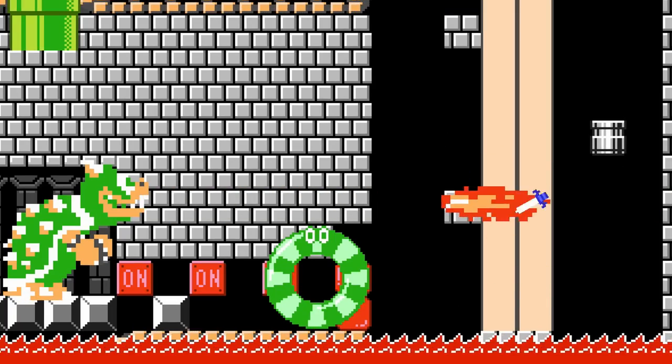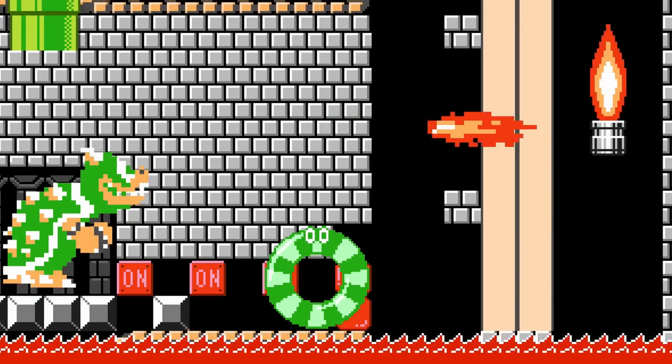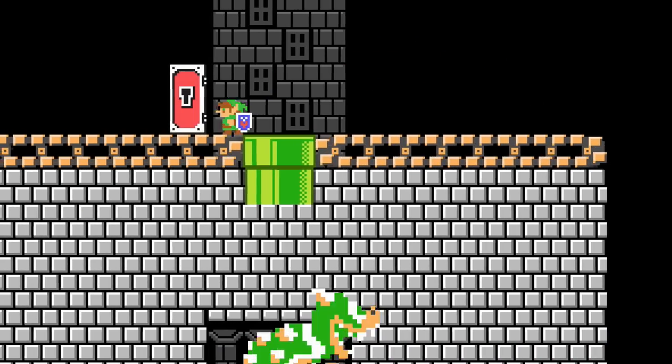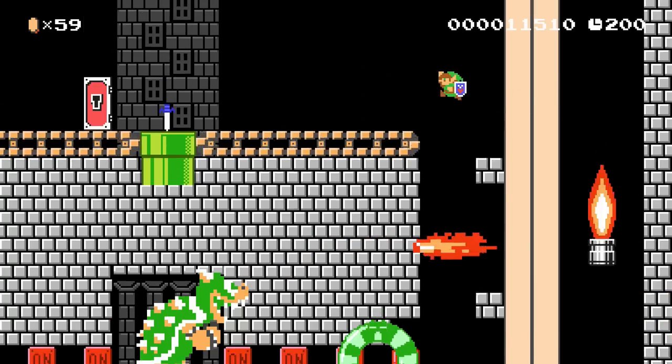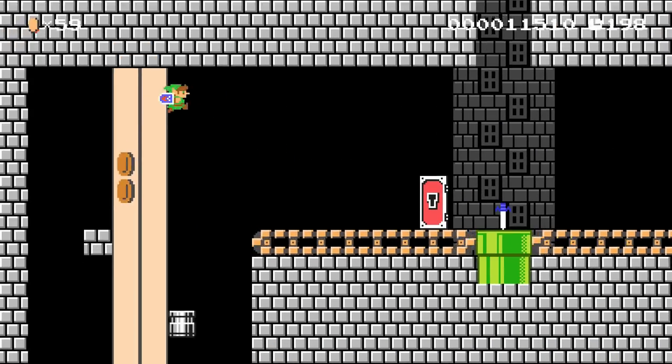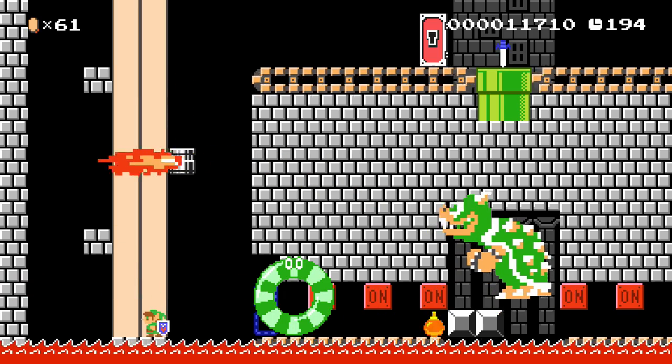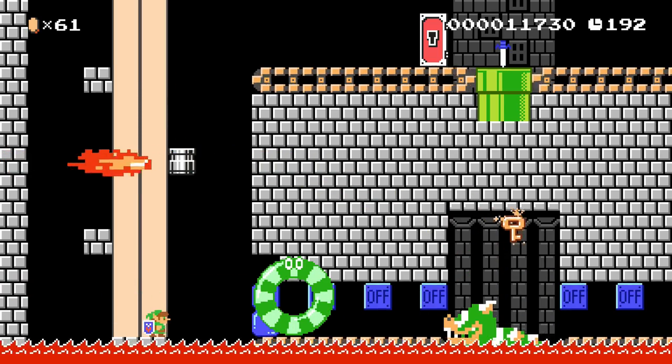He also tends to shoot his stinky fire breath that we can gracefully dodge or block with our shield. If we do take damage, though, we will need to get back to the top to get the Master Sword power-up again before being able to throw more explosives. As we progress through the fight, our bombs are moved inward on conveyor belts until they finally destroy Bowser's standing platforms, causing him to plummet into the molten lava.